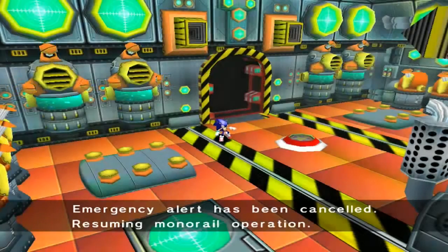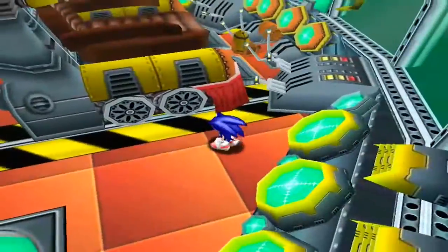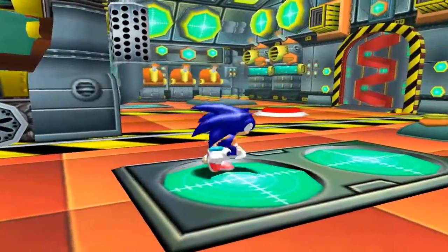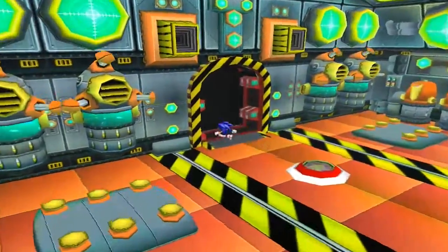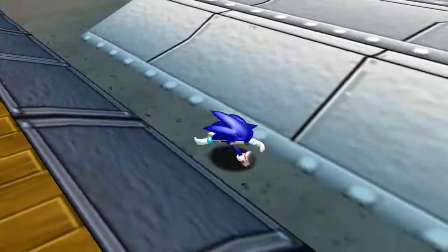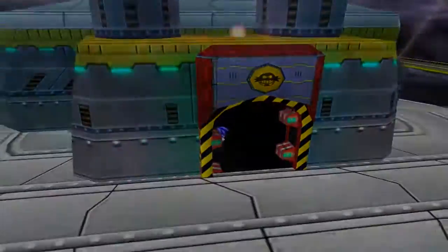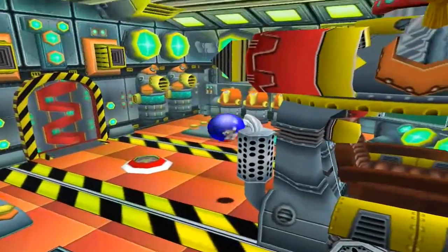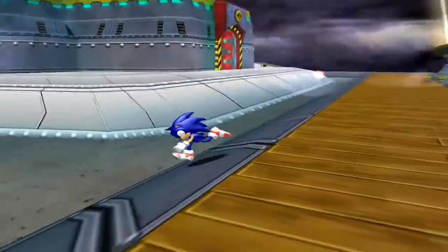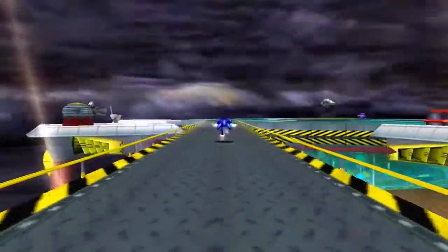Emergency alert has been cancelled. Resuming monorail operation. Also, there's apparently supposed to be an emblem in this room that appears when the chair moves, and I swear that's what I remember, but I don't see the emblem anywhere. I'm actually genuinely lost, but it probably doesn't matter. Also it's interesting — this game seems to get confused between Dr. Eggman and Robotnik. I'll give another look around here to see if I can find that emblem, but if not, we'll continue on without it. Yeah, I just could not find it. Let's move on, because I see Dr. Eggman as a blue blob off in the distance.